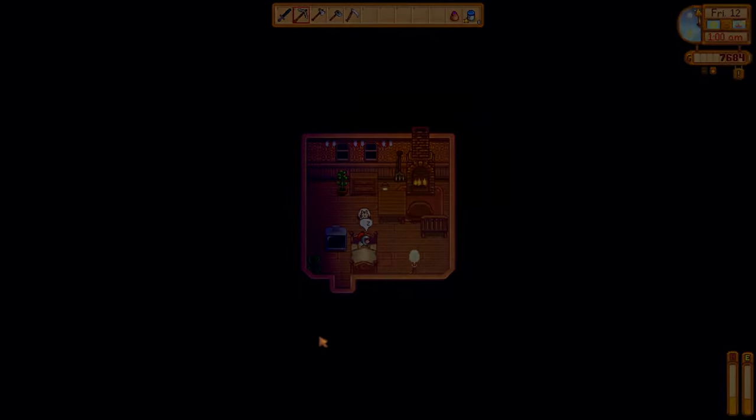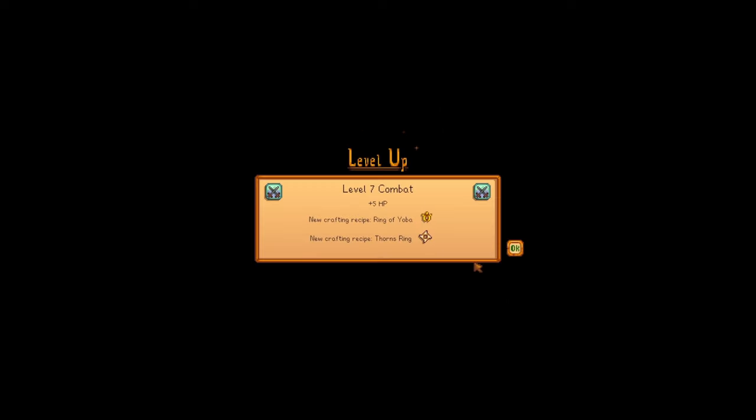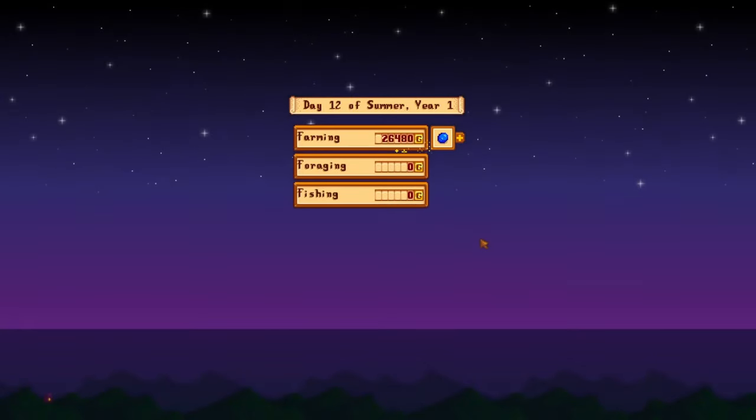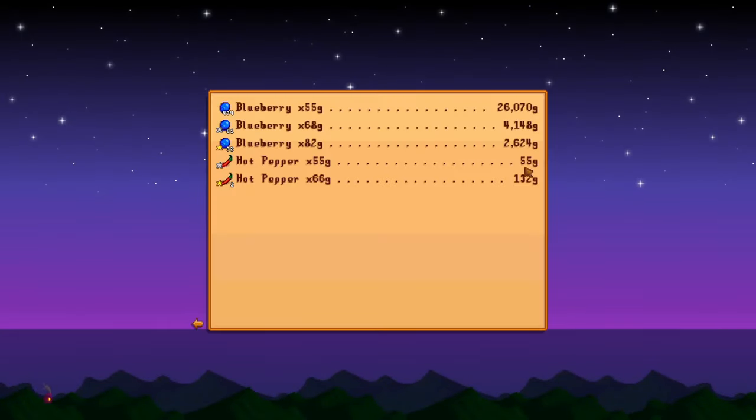Overnight, our blueberry shenanigans level us up to farming 8, unlocking kegs. We also reach level 7 in combat. The money train is starting to flow — that's just shy of 35,000 gold in the bank, and we're going to be getting this four more times this month, just from the blueberries.